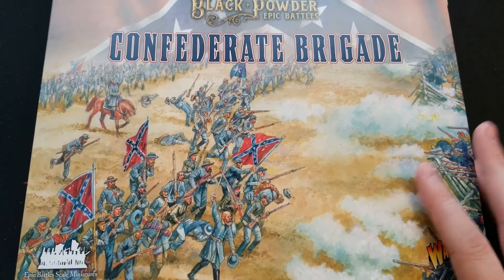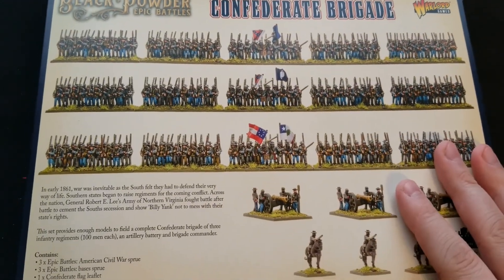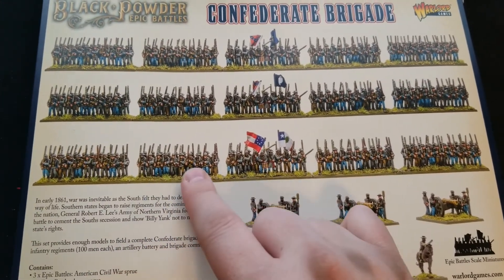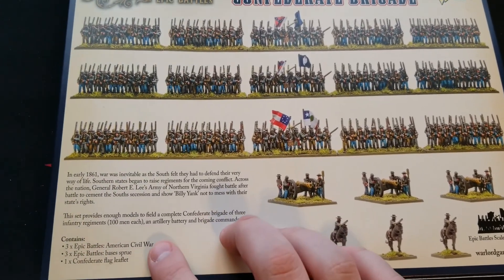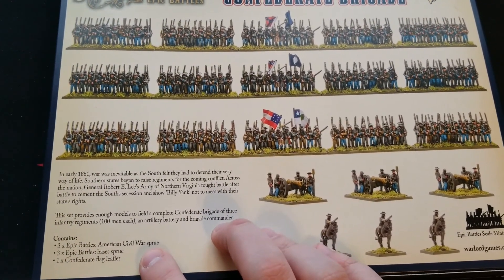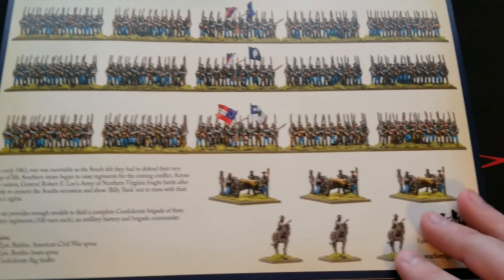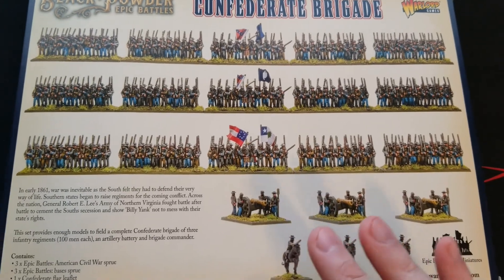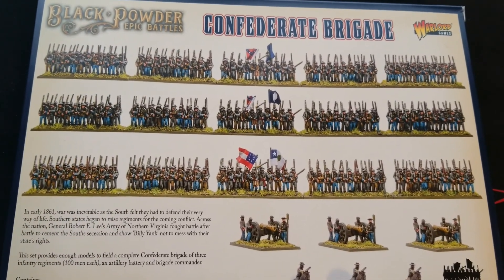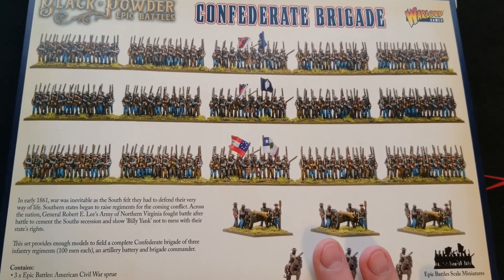There's a wave 2 and wave 3 — check out the Warlord site for news on that. But for today we're gonna take a look at this. If we flip it over to the back real quick, you get an idea of what's in here — about a hundred men, coming in little strips. Basically three sprues, three base sprues, and a flag leaflet as well.